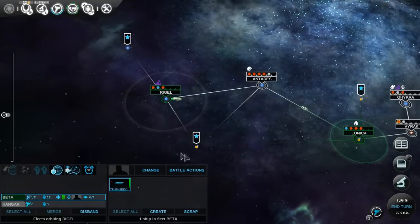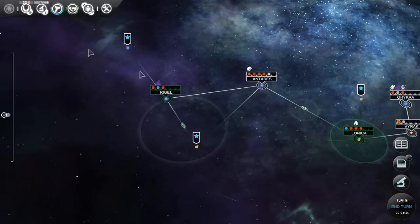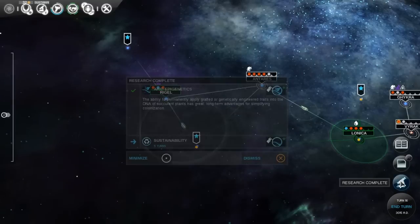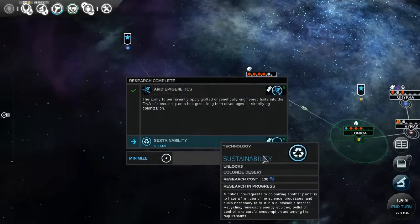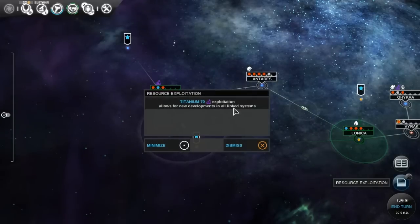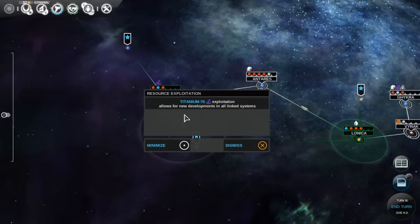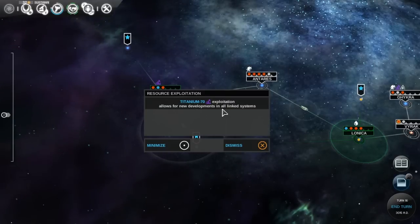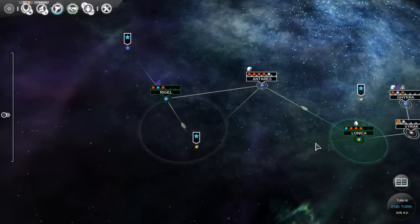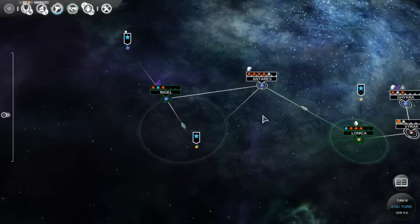That means this fleet now has no orders. Come down and just check this one out because it's near to us, and we can go back up and continue out of our constellation. Research completed — we've already sorted that out. Resource exploitation allows new development in all linked star systems. Sounds good. Dismiss. Our colors are starting to spread down these little lines. Cool.